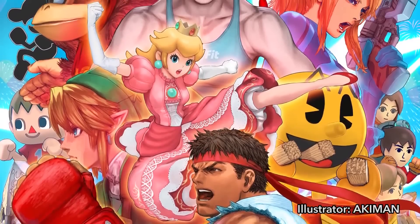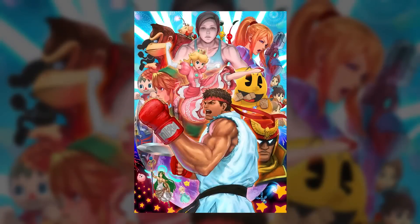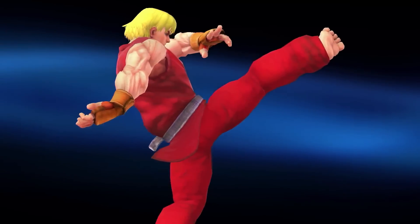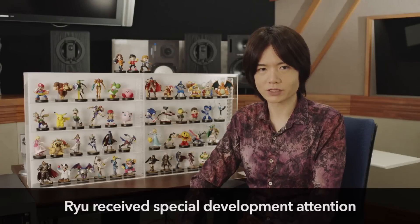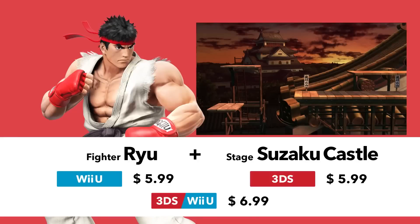The character's illustration was done by the original character designer, Akiman. We've also included a Ryu trophy and a Ken trophy. You can, of course, get these in-game trophies just by playing the game. We put a lot of effort into implementing Ryu. Enjoy! Ryu and Suzaku Castle come as a set for the prices you see on screen.